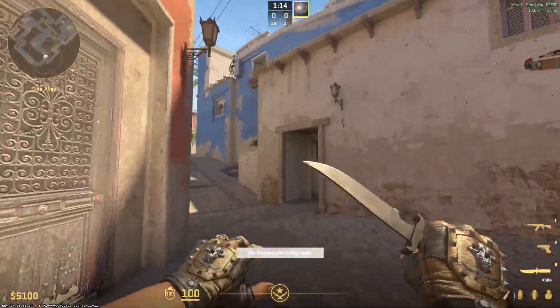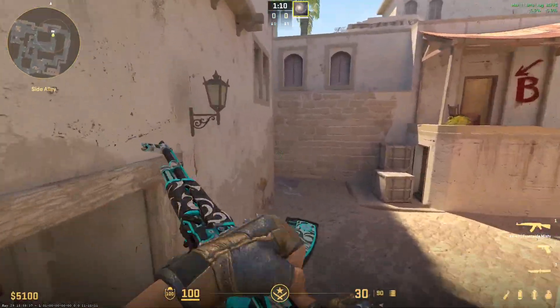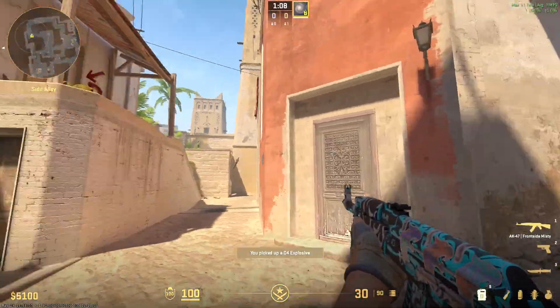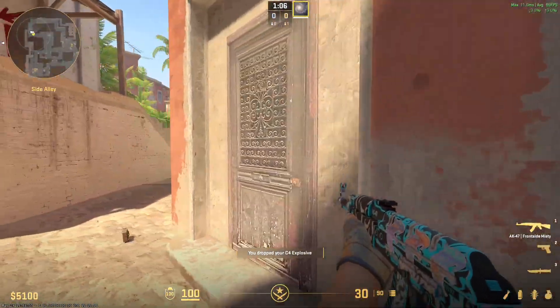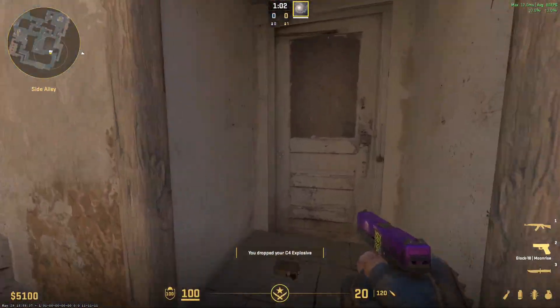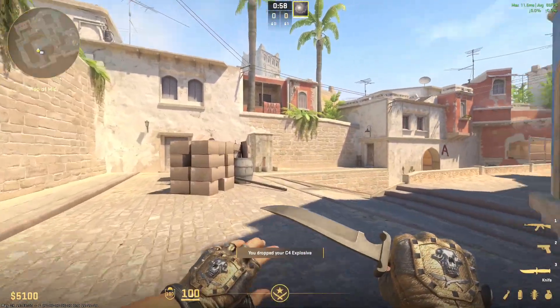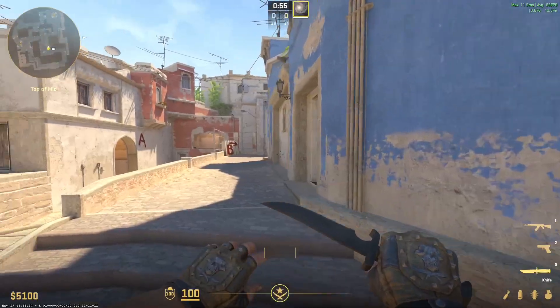Today I'm going to teach you how to create a bind that with one click will drop the bomb and immediately switch back to the weapon you had before. So whatever weapon you have right now, as you drop the bomb, you will immediately switch back to that particular weapon, whether it's the pistol or the knife. In this case you don't want to lose any speed, so drop the bomb and you continue running with your knife.